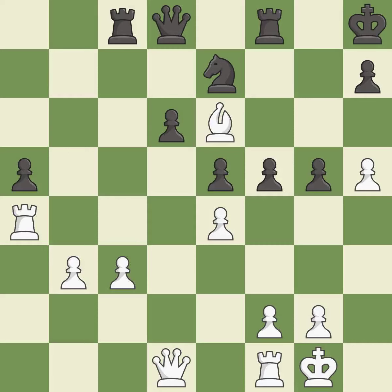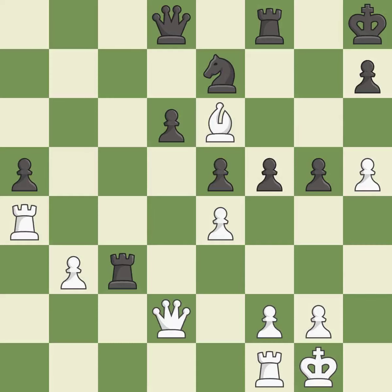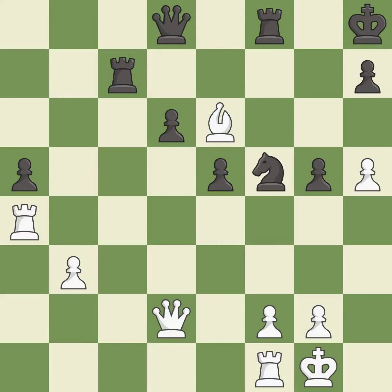This defends a pawn that was under attack and had no defenders — it is excellent. That pawn was free for the taking. This threatens to create a passed pawn — it is good; there was only one good move there. This misses an opportunity to increase a bishop's scope by moving it to a better square — it is a mistake. This threatens to create a passed pawn, but this allows the opponent to create a passed pawn — it is a mistake.